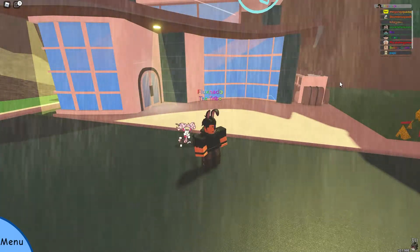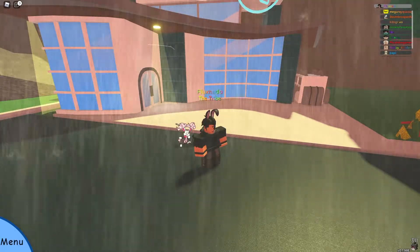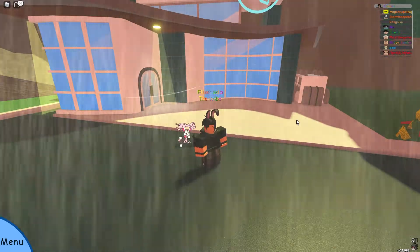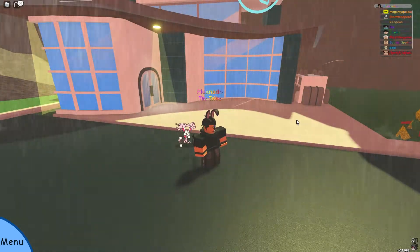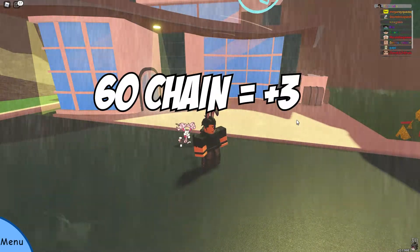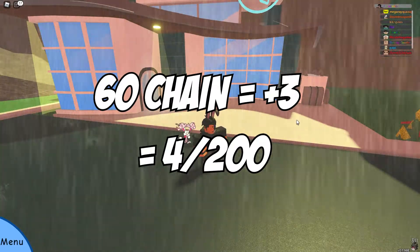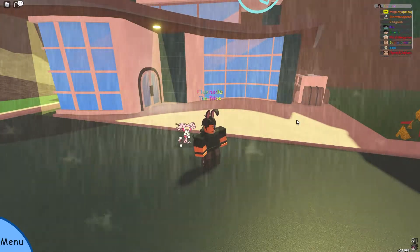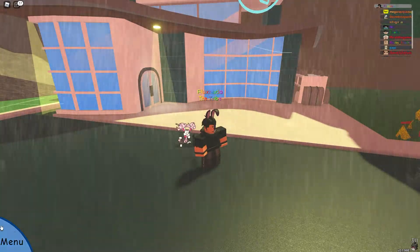There is actually no cap to this, so you could theoretically chain your way to a guaranteed misprint Moss. As for hidden traits, they have a 1 in 200 chance of appearing. For every 20 you add to that chain, you add 1 to the numerator. Going back to the chain of 60 Moss, you now have a 4 in 200 chance of encountering a hidden trait Moss. This benefit also stacks indefinitely.